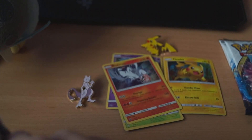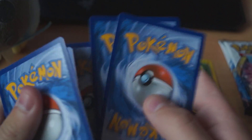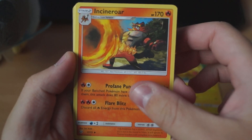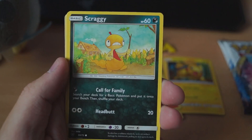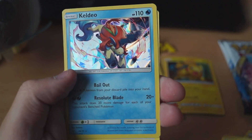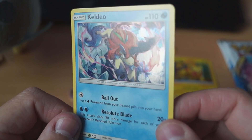And the last pack here — Mewtwo. Here's the code card. We got Shedinja, Incineroar — that's a funny picture — Golett, Weavile, Scraggy, Croconaw, Jynx, Reverse Shroomish, and a Holo Keldeo. So three Holos. I think that's pretty good. I'm not too sure about the pull rates nowadays, but that's a Keldeo.